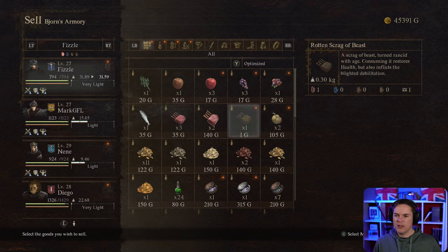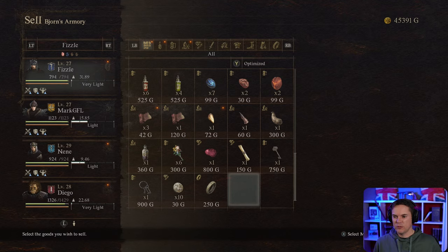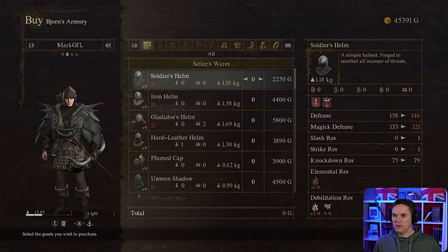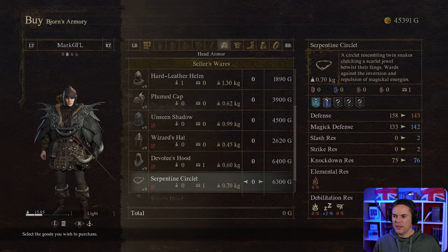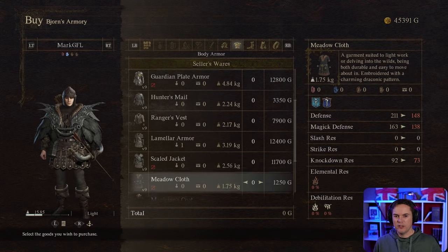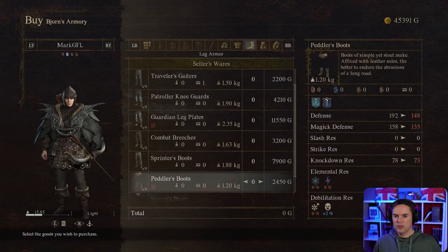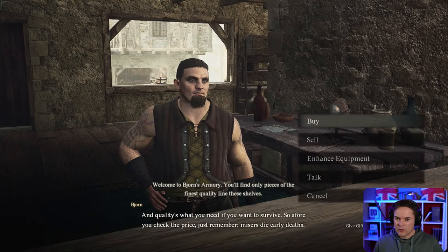I want to keep that with rotten food so I can make lantern oils. I do need to visit the inn and drop some stuff off. That's looking a lot better. Let's see what we can find for Mark — is there anything better? A plumed cap... I don't think we're going to find him anything better than he's currently got. I could get him a general's mantle, which is a whole lot of money for one defense. No. That's fine, we are done.